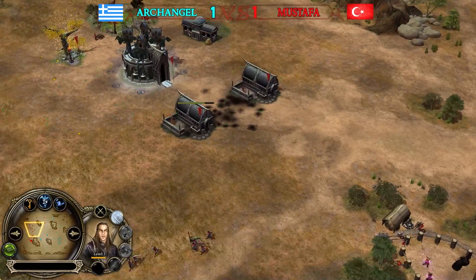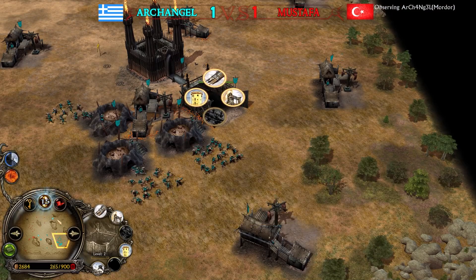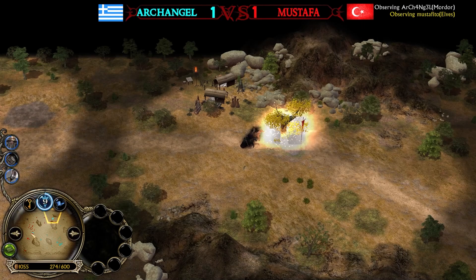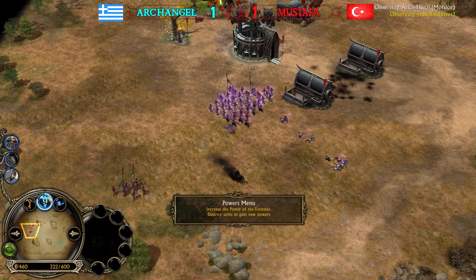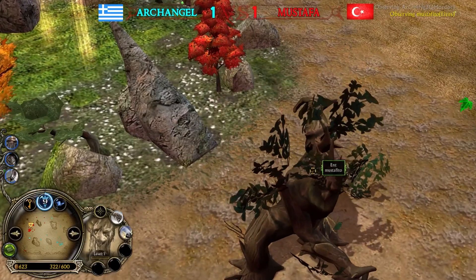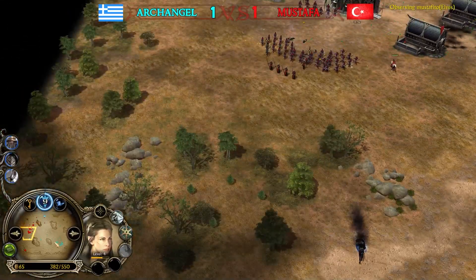Archers are still holding — the Elven player is still kind of in the game but down a lot. Look at Mordor's money — come on Archangel, get Grond on the field. Fifteen power points collected already. The builder has been taken down too. Nearly ten power points collected after Tom Bombadil summon. Nazgûls are doing a phenomenal job in game three. The first Grond is going to be a fat one — 'I am Groot.' Arwyn is almost level five, back in business.